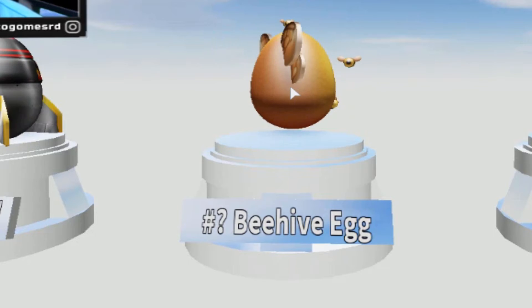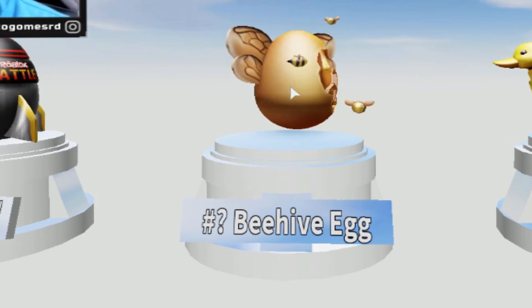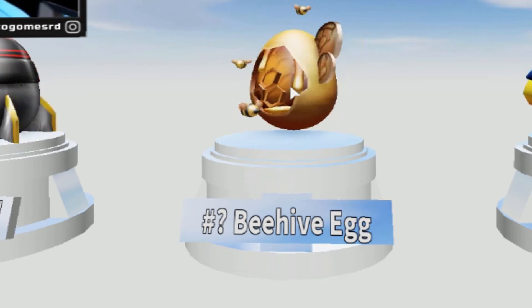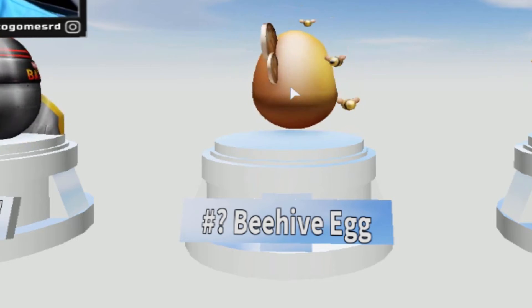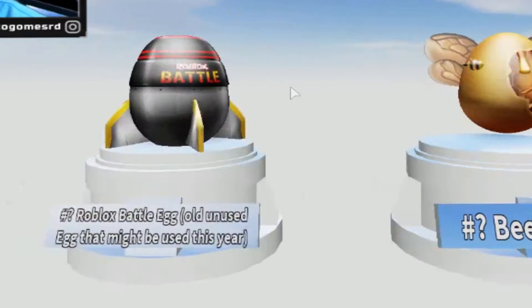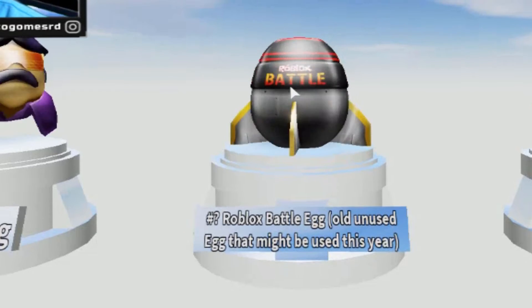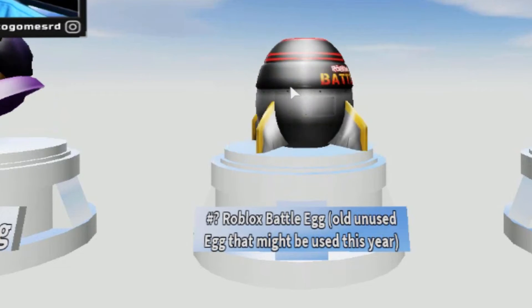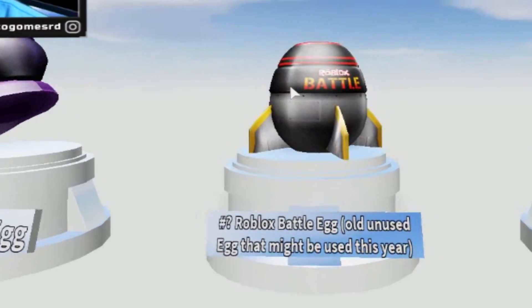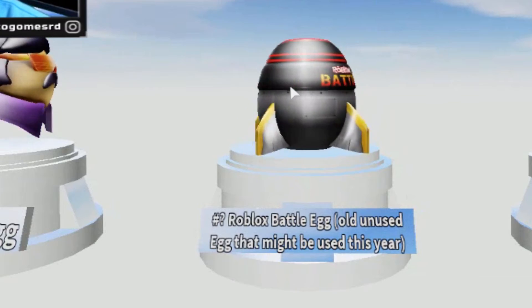I don't even know how to say this — what the hell is this? The Bishan Egg — it's an egg with bees and you can fly. Robot Bark. It's an old egg, so this is an old one that could be used this year — we're still trying to find out about this one.